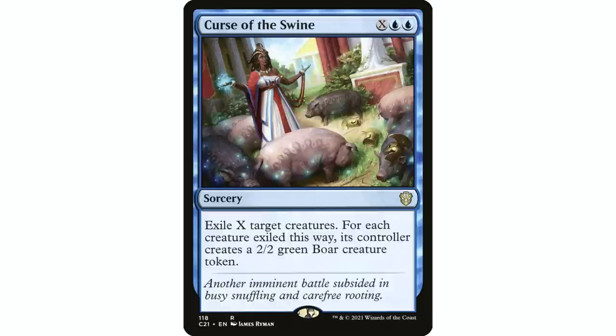I really love Curse of the Swine — it's one of my favorite removal spells in the whole format because it's sort of a targeted board wipe. In Simic colors, dealing with massive amounts of creatures is where you're a little held back. Green doesn't deal with it well, and blue doesn't really do it either. Blue bounce effects are good against token creatures but opponents can just recast regular creatures. Curse of the Swine exiles those creatures, and for each creature exiled you give opponents a 2/2 green boar token — not a big deal, usually a perfect trade-off. You can put X into this to exile two really troublesome creatures, or get up to seven or eight if you have the mana — and Simic typically does have the mana.